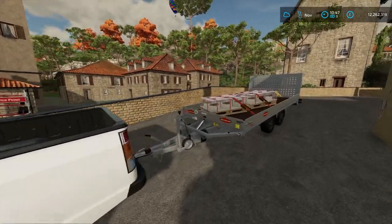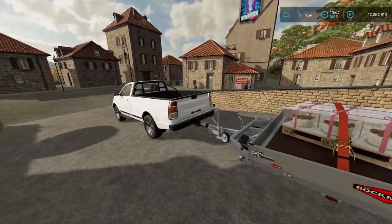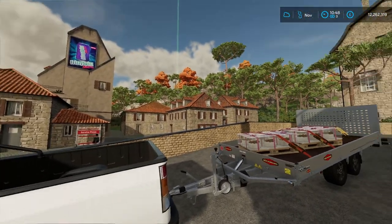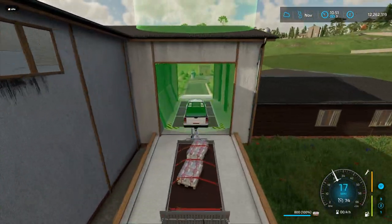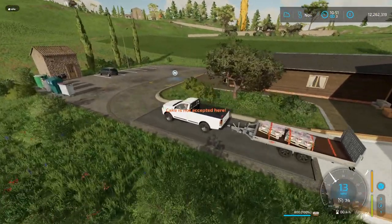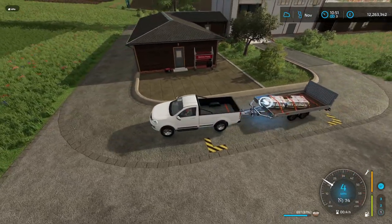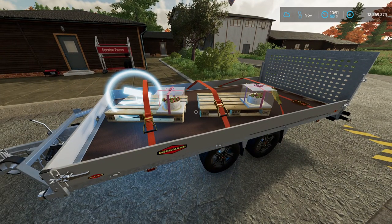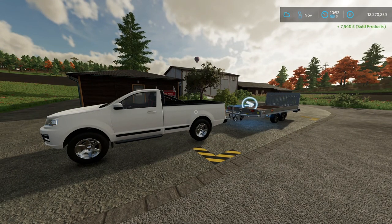Our cakes are loaded up, strapped down on the trailer. The farm shop is the best place to sell so head over there — tag it on the map if you don't know where it is. At the farm shop, drive round to the back of the shop, you'll see the checkered marks on the floor. Drive into those checkered marks and your cake will start being sold.